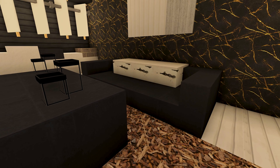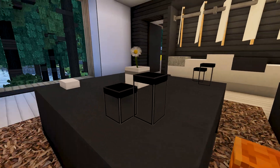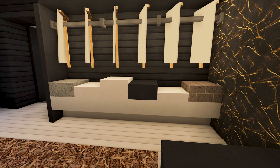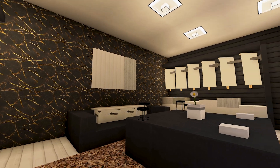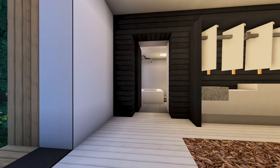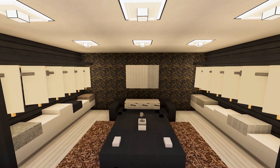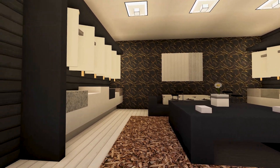The closet has a couch and a table inside — his and hers setup. There are stacks of clothing with custom texture shirts, which is wild. The things you can do with this texture pack are incredible. The countertop looks like marble with a little gold — really cool detailing.